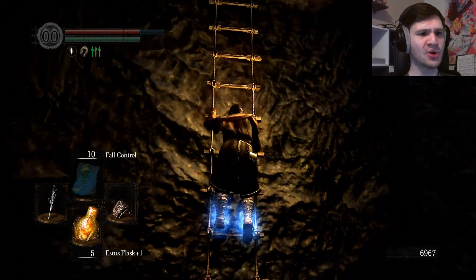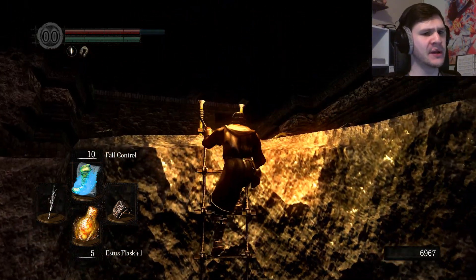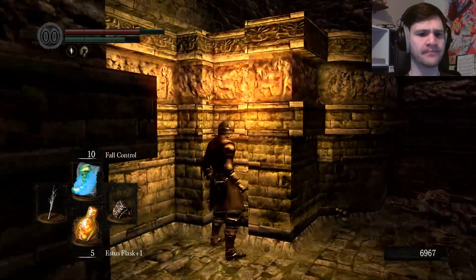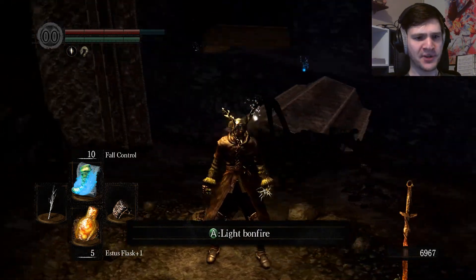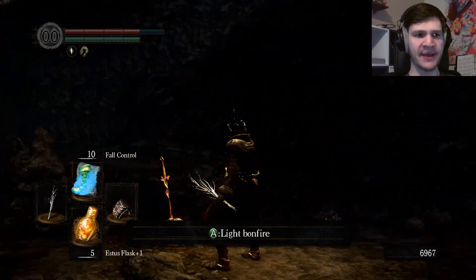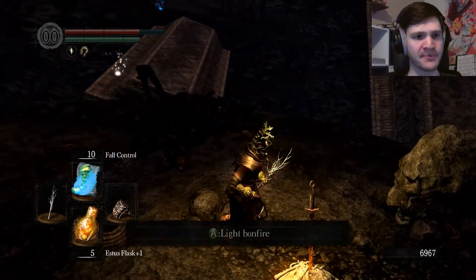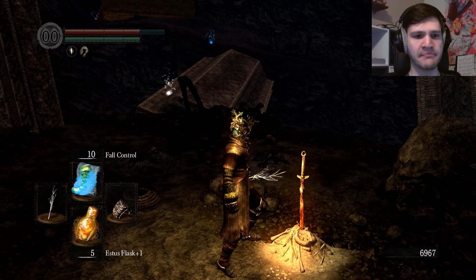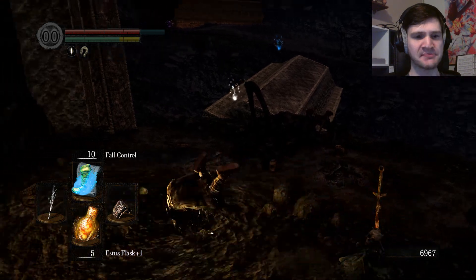I think Vamos was selling either the weaponsmith box, armorsmith box, or repair box, so if I could make it to Vamos alive, that would be just dandy. On my way out, I'll try to trigger the first fake bonfire again and see if I can avoid dying. I put on the best flame defense equipment that I have — I assume the explosion would do fire damage — so I'll try to light it and then just roll away immediately.